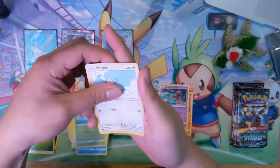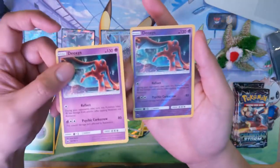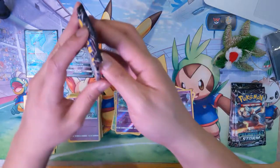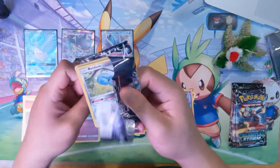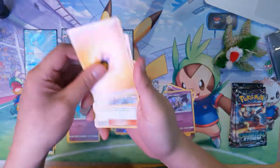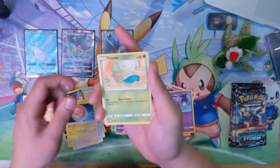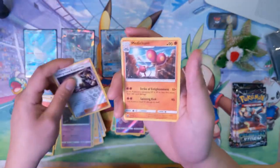Alright — Wingull, Spoink, Deoxys Reverse to go with our regular Rare Deoxys, and then ooh, Lunatone, pretty cool. Next pack: Rare Candy, Metang, Premier Ball, Beldum, Voltorb, Trico, Gold Pin, Underground Expedition — with a Medicham Rare.